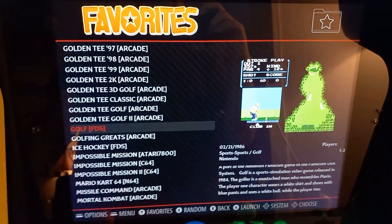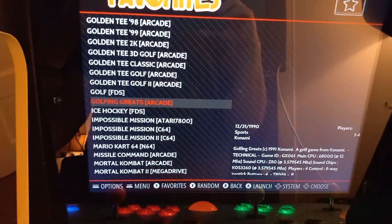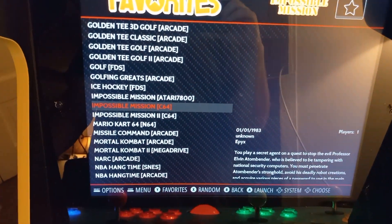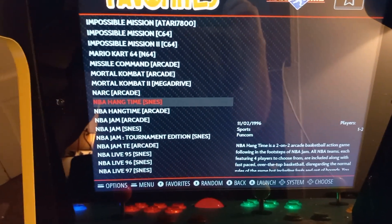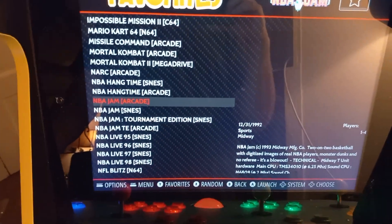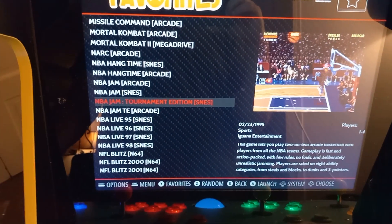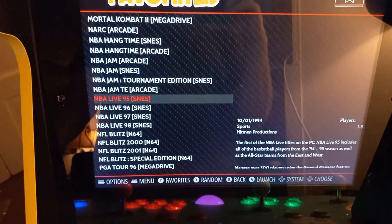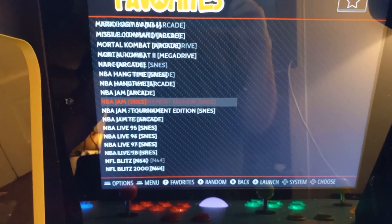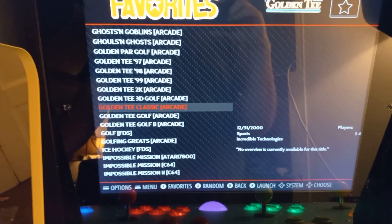We also have the original Golden Tee Golf '89 and Golden Tee Golf 2 from '91. There's Golf from the Famicom Disc System which is like Nintendo golf but better on the Famicom Disc System. I've got a lot of trackball games like Missile Command, and then all of your NBA games - NBA Hang Time arcade, NBA Jam arcade, NBA Jam Tournament Edition arcade. Back up to Golden Tee - put on Golden Tee Classic.